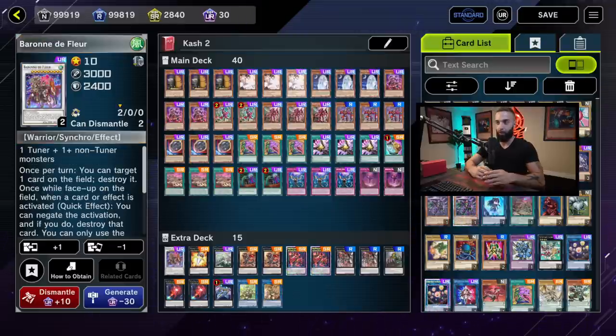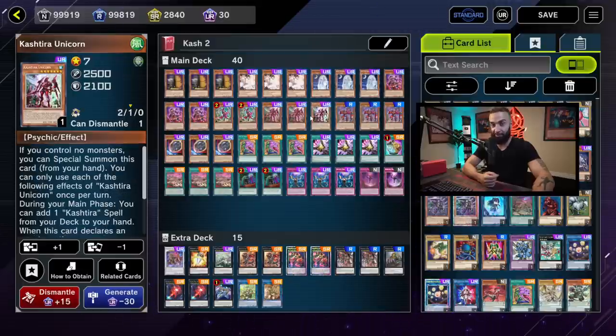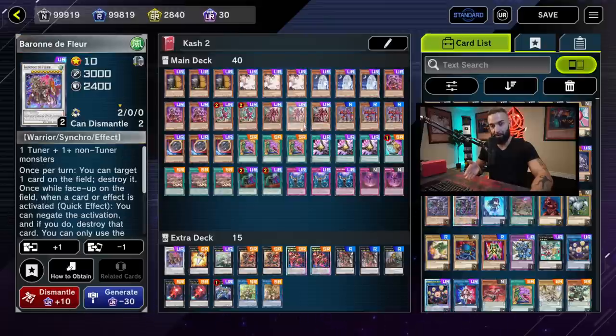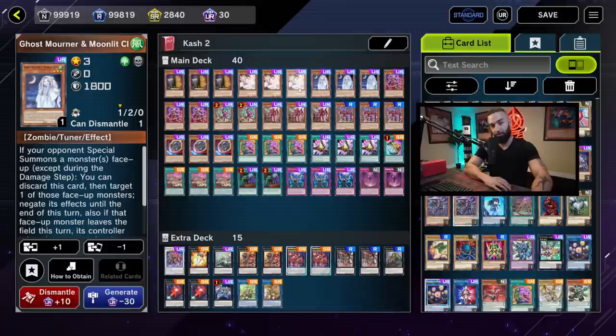You need to play level-three hand traps because they help you make a free Baron. Imagine a scenario where all you have is Unicorn and no Castiosis — you need an actual interruption. Since they're all level sevens, the idea is: start with Unicorn, search, normal summon Mourner or Ash, make Baron, then Birth brings back Unicorn, and you're fine. It's vital to play around Baron if possible.